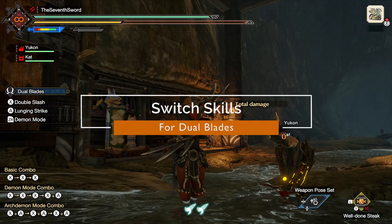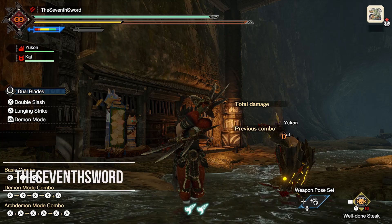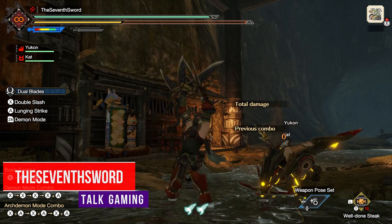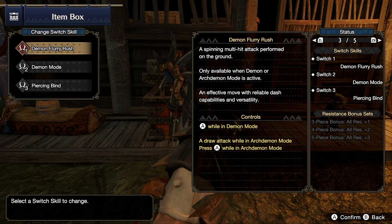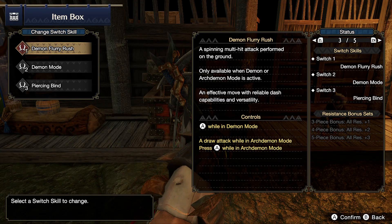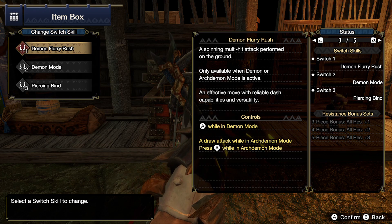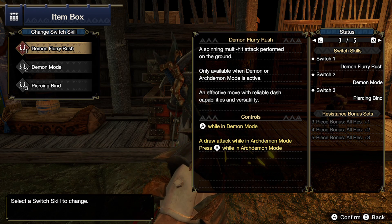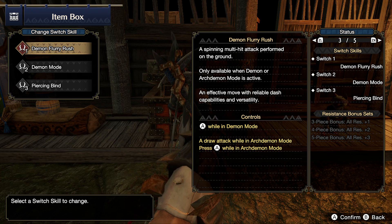Welcome everybody to Monster Hunter Rise dual blade switch skills. I'm the Seventh Sword, and in this video we're going to talk about specifically switch skills for the dual blades. Every single weapon has three additional skills you can learn throughout the game, and you can swap them out at any time, even while on the hunt at the tent.